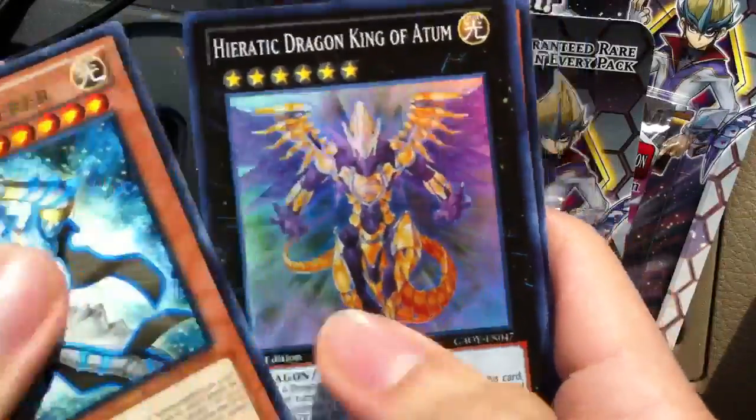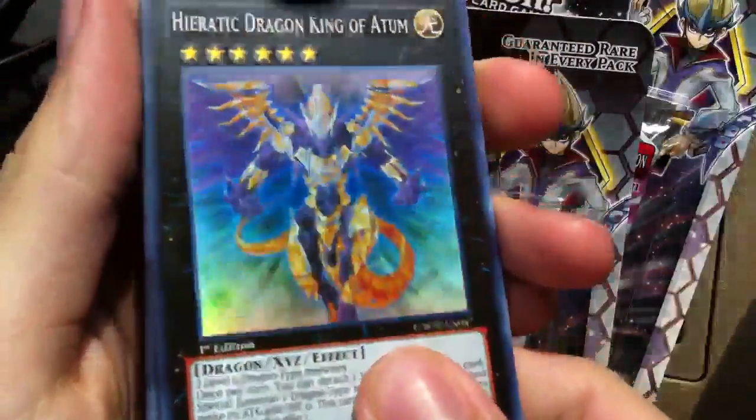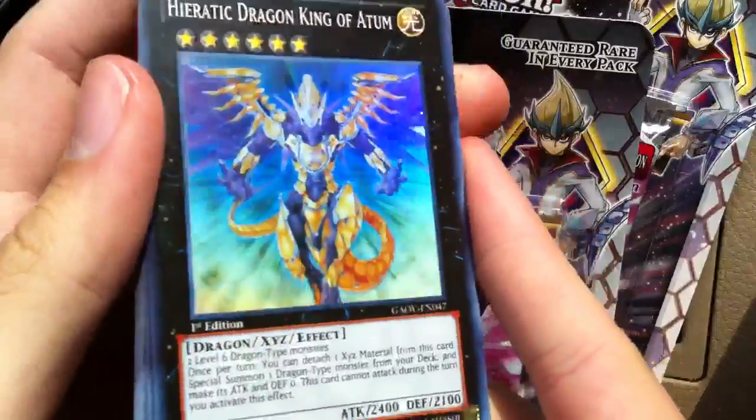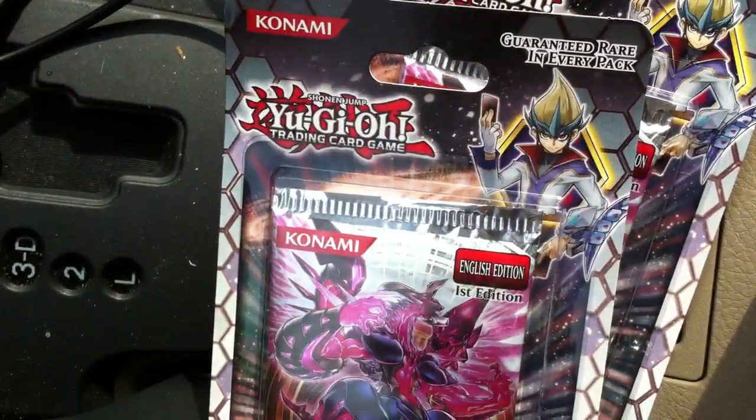Light Ray Sorcerer, and — very nice — Heretic Dragon King of Atem on the first pack. That's very nice. Look at that. Maybe I'll start doing more pack openings from the car; I'll be more lucky this way. Very nice with the first pack.